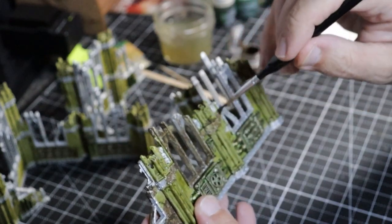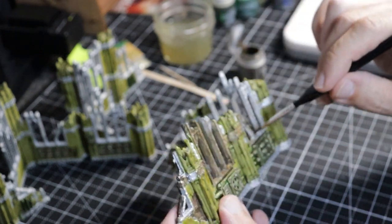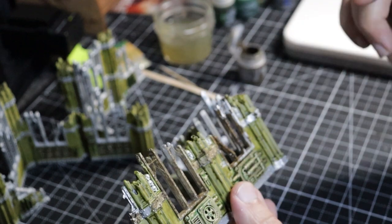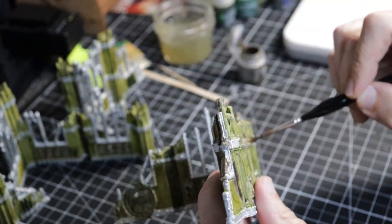You can also tell I've already hit the brass machinery stuff with the Belthan Green. As you can see, it's got this absolutely pooled, not-so-happy look. It's not so shiny brass anymore. It's all coming together.